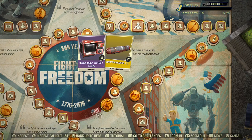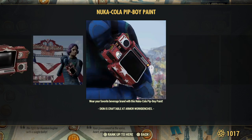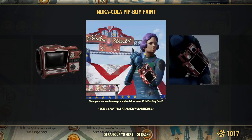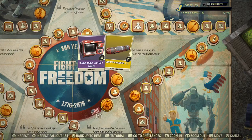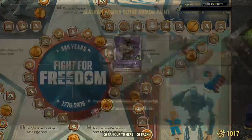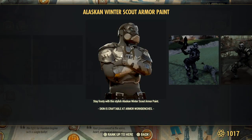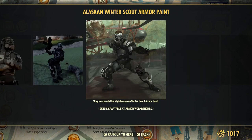Nuka-Cola Pip-Boy paint — that's nice and red, pretty. Scout banners for everyone. Scout armor — what a pose. I am ninja.